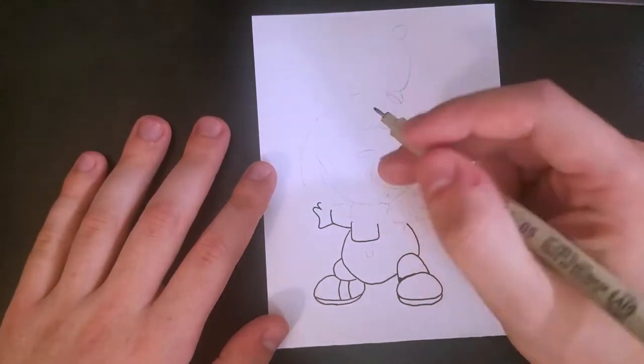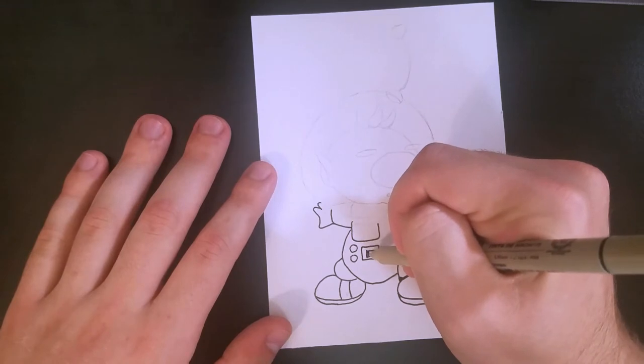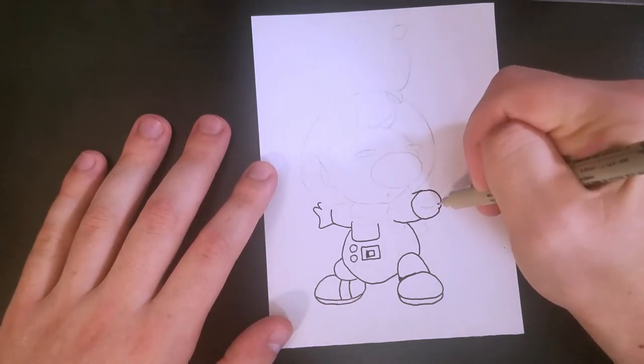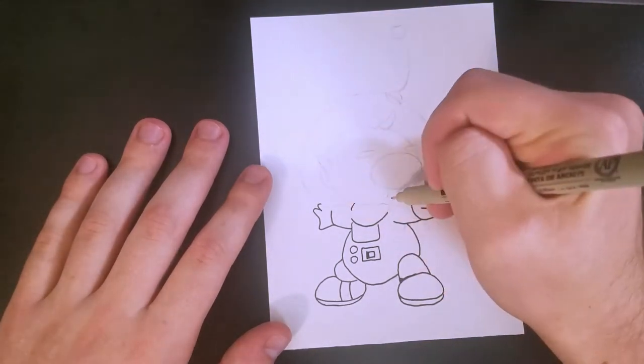Make sure not to smear the ink at all. Then we're just going to ink in all the little areas — the buttons, this little control panel. Eventually we're going to get to this arm. Let's point it out a little bit more. You just want to be careful. This is kind of going to be a focal point — his pointer finger — so just make sure that looks good.